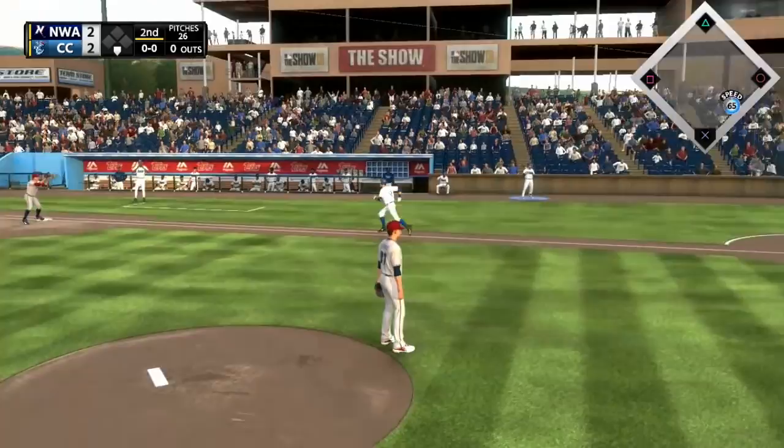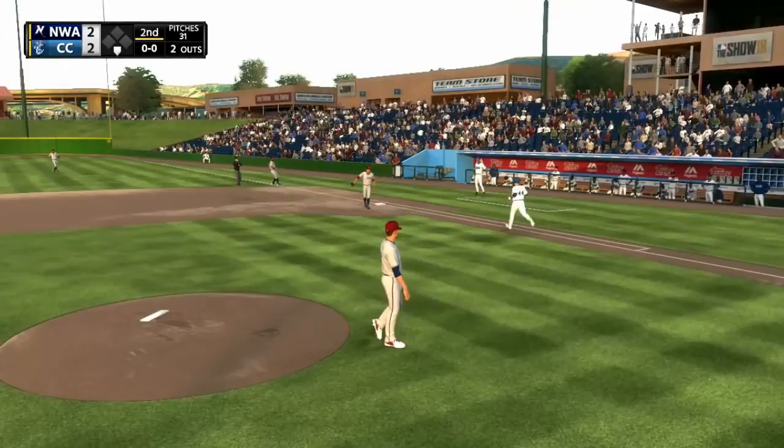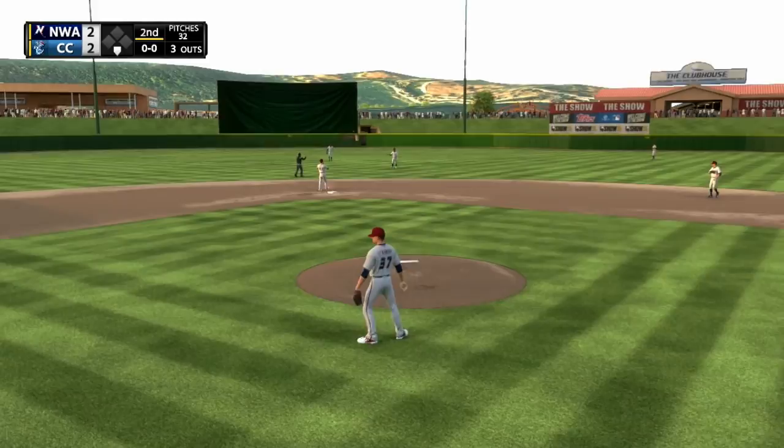His repertoire is three pitches right now. He throws a four-seam fastball — obviously his best pitch. He throws a knuckle curveball and a changeup. His knuckle curve is definitely his second-best pitch. It's a decent curveball, but his break rating really isn't impressive — it's a 45 break rating, so the knuckle curve is on and off. Sometimes it's working, sometimes it's not.